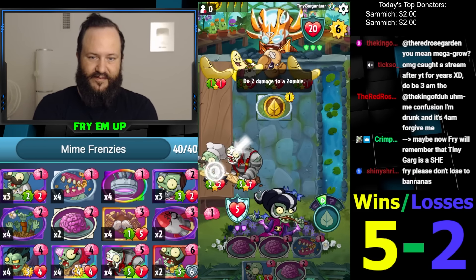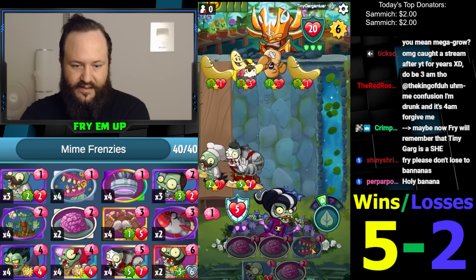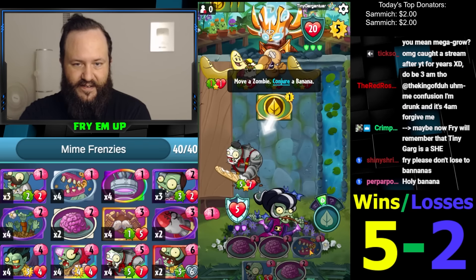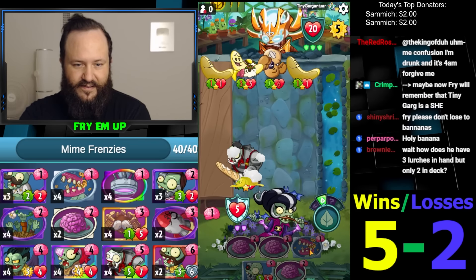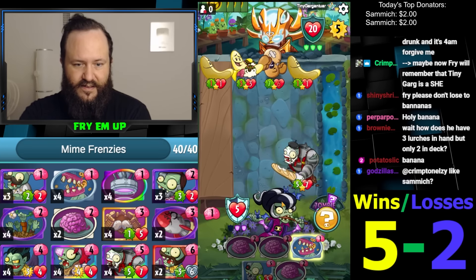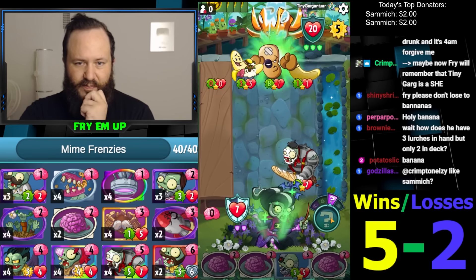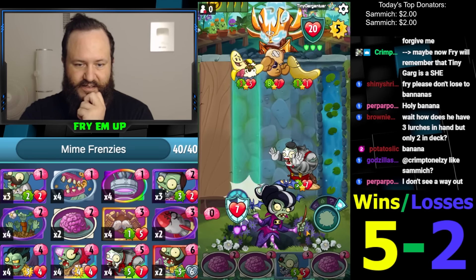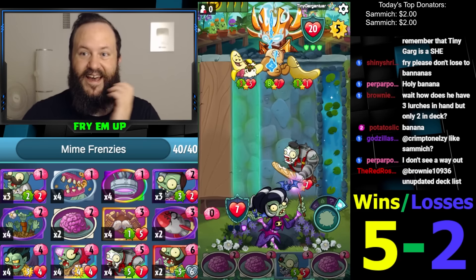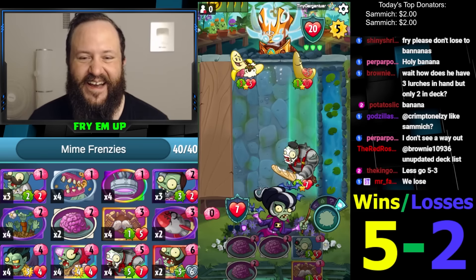Like if we have the Mime here, and then this is here, and we can always nibble the 2/2 — this can always get nibbled. So we have to block the seven, and now we have the Mime Guard set up. So we can theoretically do something with the bonuses next turn. That would be awesome. There's another Banana Bomb — it's just a banana deck, essentially.